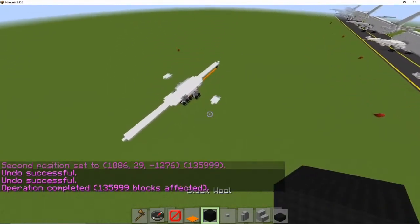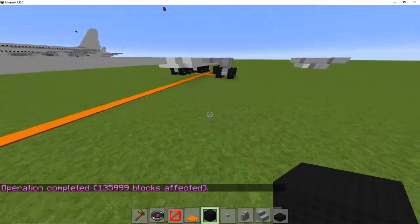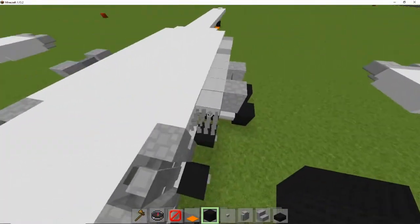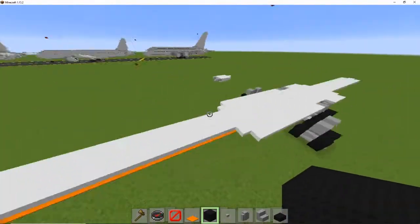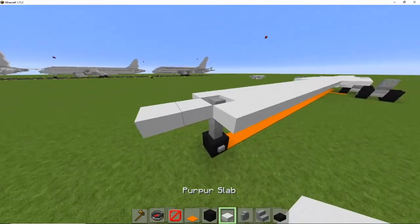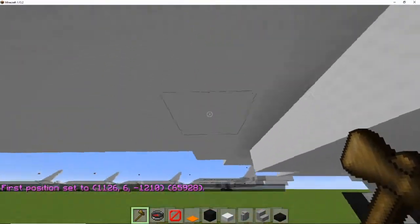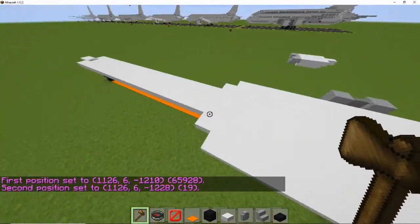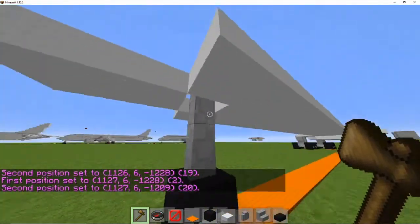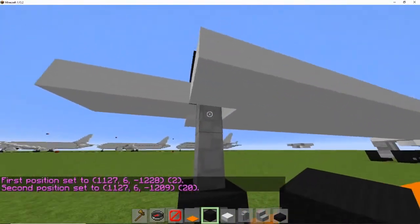Now we're actually going to get to work on the base of the aircraft, but don't worry about this for now — we can come down to that in a bit. Come to the front of the aircraft and go forward by 2 slabs. In the middle you want to go 19 slabs back. Do the same on the outside, but it's 20 because it's overlapping. Also just place a black wall there and another cobblestone wool.